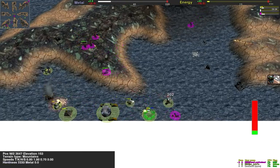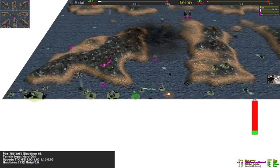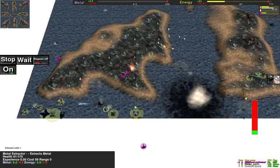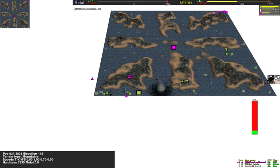Bit of an unexpected turn to the game. Let's see if Bartow has enough energy to cloak — no, the geothermal is gone. This is a big setback for Bartow. So, what do we have now?